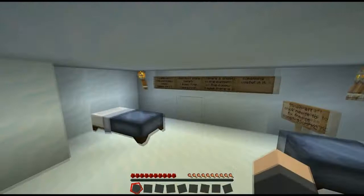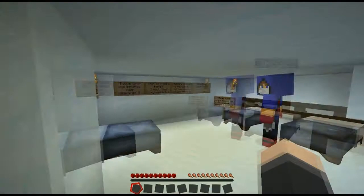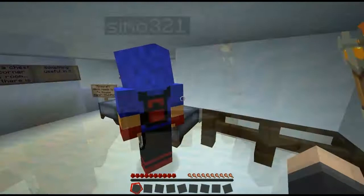Hey everyone, this is JGM and I'm with Simo. We're gonna do an adventure map called Fountain of Immortality. We're in the spawn — we just kind of dropped down a hole, broken a wall, and ended up here.